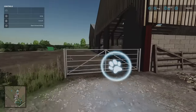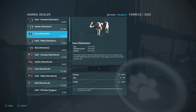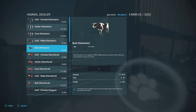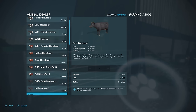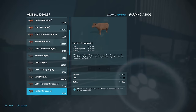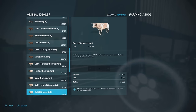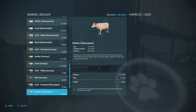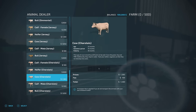We've got a cow barn with pasture out the back that holds 500. It does calves, heifers, cows, and bulls in Holstein. We also go through Herefords, Angus, Limousin, Simmental, Jersey, and Charolais. I love the option to have all those different breeds and the animals will grow.